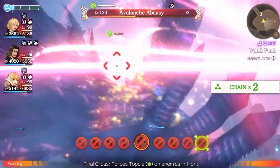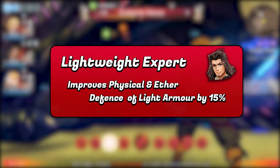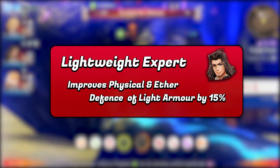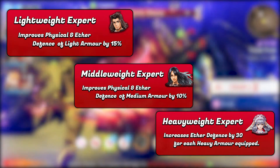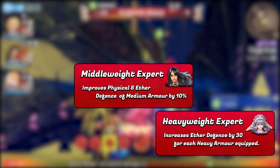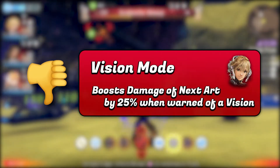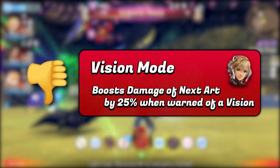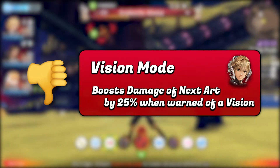You also probably want to equip Lightweight Expert, as you mainly want to run lightweight equipment on Shulk to provide as much agility as possible for his accuracy and DPS. However, if you are running a different build, make sure to attach the relevant skill to that armour. Make sure not to use the skill Vision Mode though, as most of the arts after a vision will be for defensive utility such as Shield and Armour, which would waste the bonus effect.